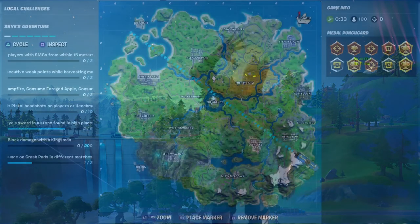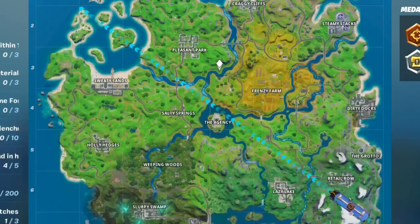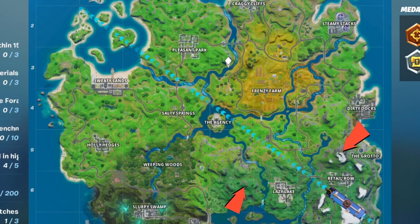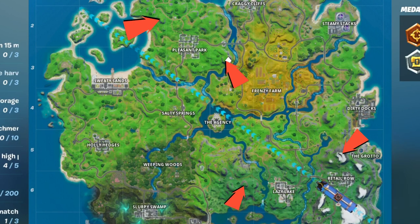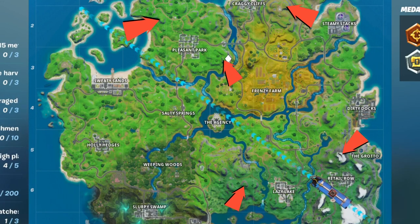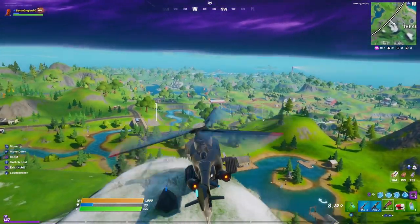Hello, my fellow YouTubers and welcome to the channel! Today in Battle Dragon RC we are going to see where the locations of the skyswords are in the stone. On the map here we can see one in Grotto, one on the left of Lazy, one on top of Pleasant, another one on the bottom of Pleasant, and the last one is going to be right on the right of Craggy Cliffs.